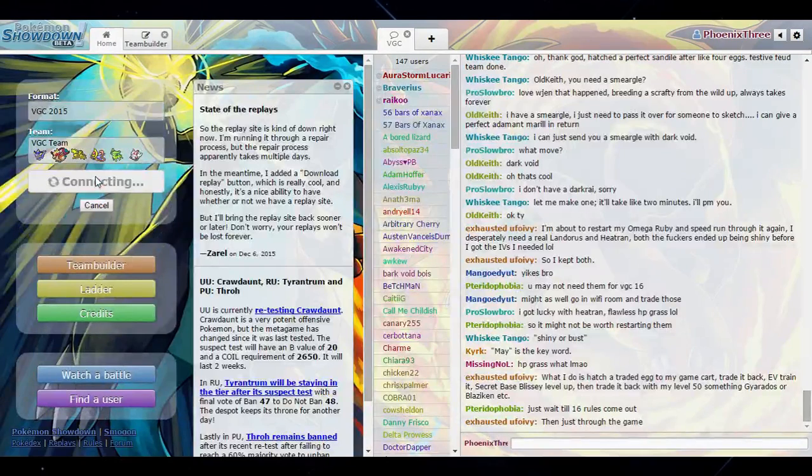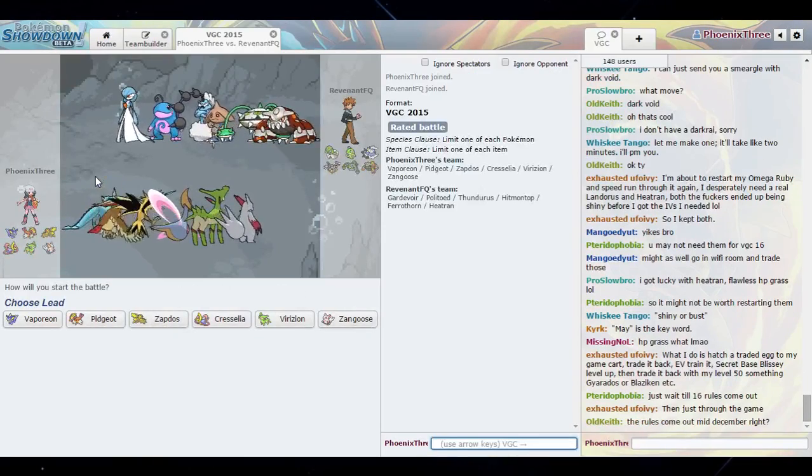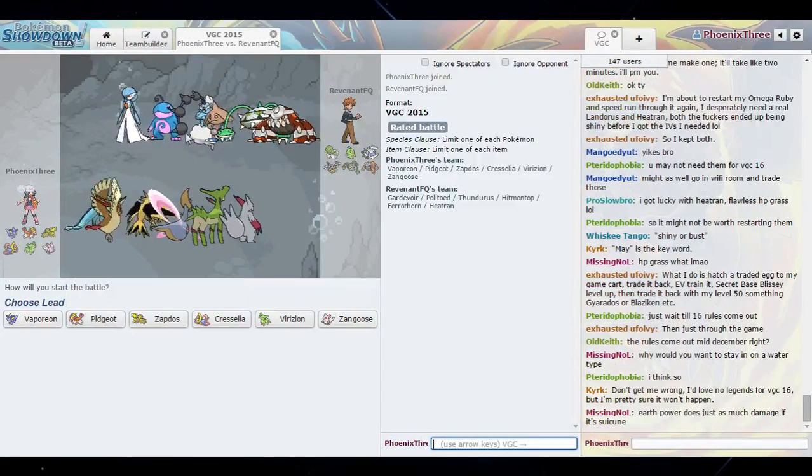Let's look for another one. If I had thought it was Water Absorb I could have made some shenanigans with the Cresselia, but I could always take Vaporeon's ability if I needed to. I think this is going to be a little hard — the Hitmontop has both Fake Out and Wide Guard, which means my Pidgeot is not going to be able to drop its Heat Wave like it wants to. I don't think Pidgeot is going to be good in this match anyway, but a Hyper Beam knocks out the Thundurus in one hit — Hyper Beam is just a really strong move.